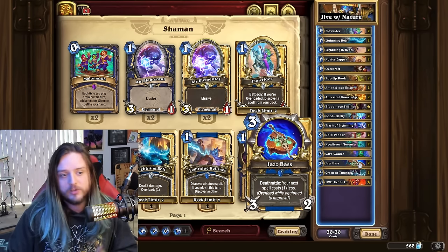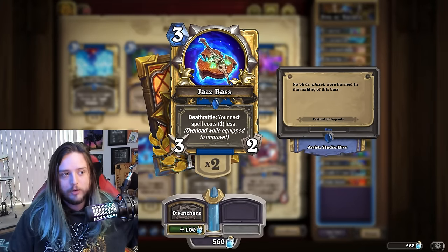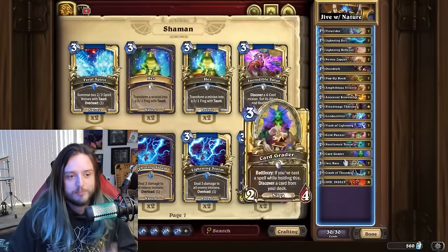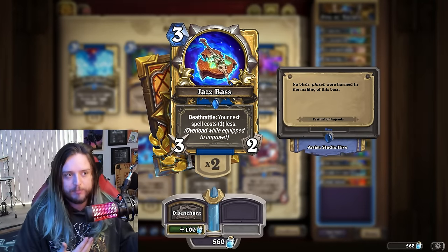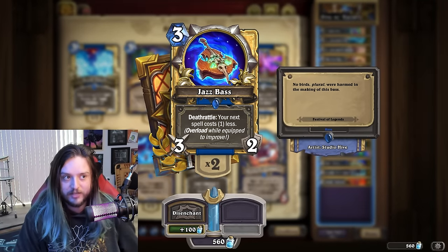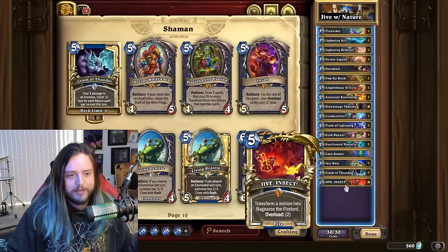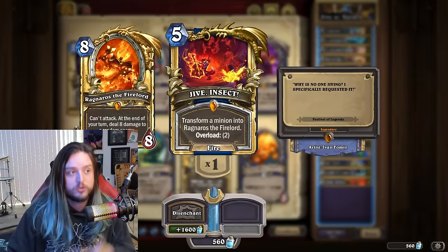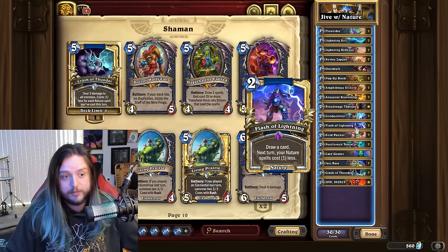The real power of this deck is drawing cards, controlling the board, and waiting for that Jive Insect combo — which is a lot easier thanks to Jazz Bass. Granted, Jazz Bass is a wonky tech inclusion specifically to make Jive Insect work. I'm not sure you'd run it in other Nature Shaman decks because there really isn't another spell you want to discount, but Jive Insect is a card you very much want discounted.